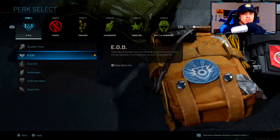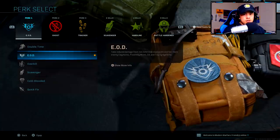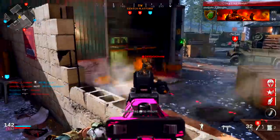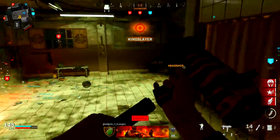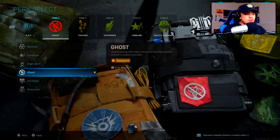For perks, my first perk is EOD. Explosives are super overpowered in this game, and EOD reduces the damage you take from them. It's very important — claymores and C4 being thrown at you can be incredibly annoying, and having EOD is like an insurance perk that helps you survive those situations.